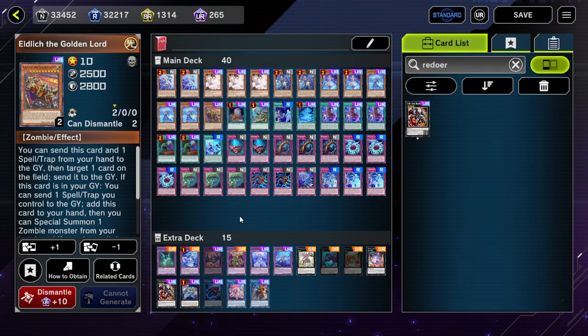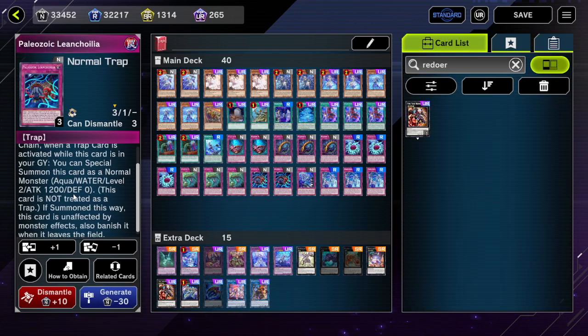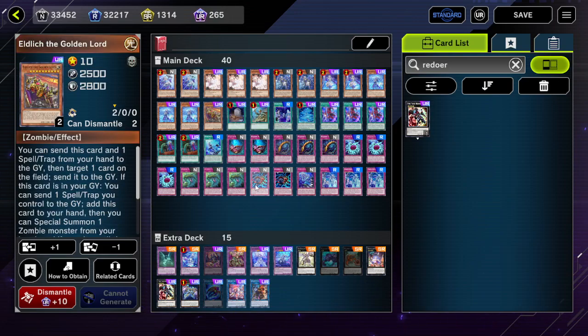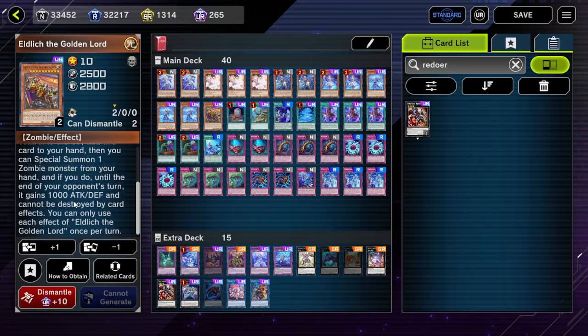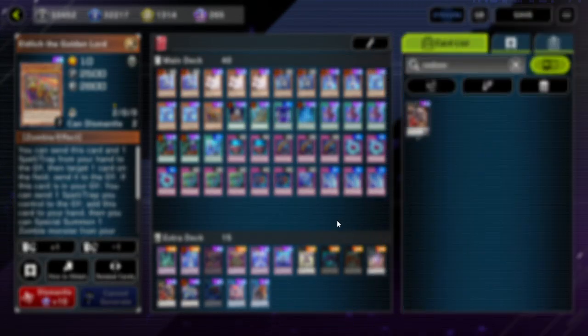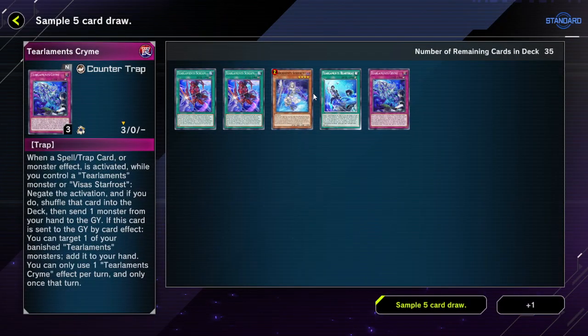We also have this one-of Eldlick because this is not treated as a trap, but using Eldlick gives you some kind of removal — targeted removal, send to the Graveyard. This helps with backrow, potentially. You can cut Eldlick, it's fine, but it is still somewhat useful.